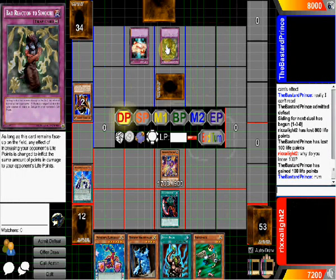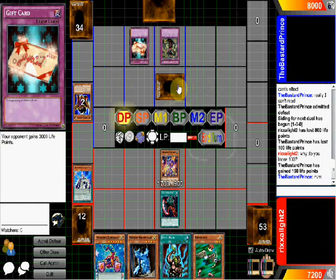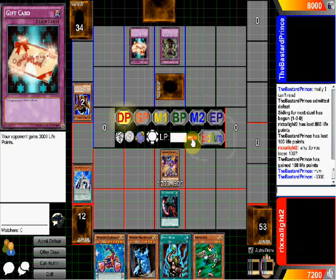As long as this card remains face-up on the field, any effect of increasing your opponent's life points is changed to inflict the same amount of damage to your opponent's life points. Your opponent gains 3,000 life points — you bastards! That was actually very clever. I'm not going to deny that.